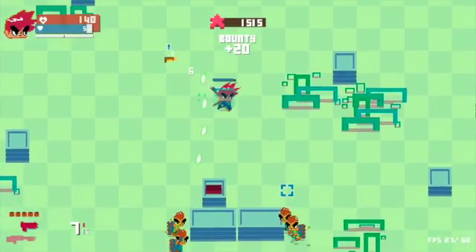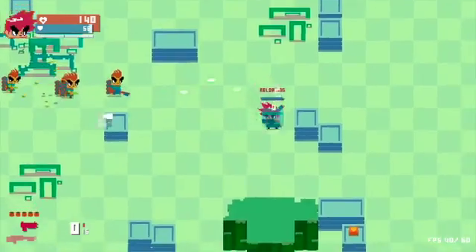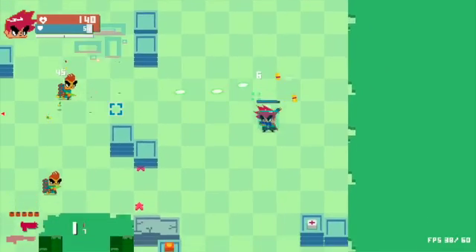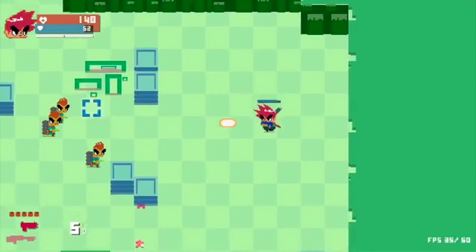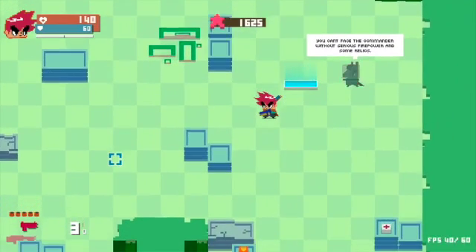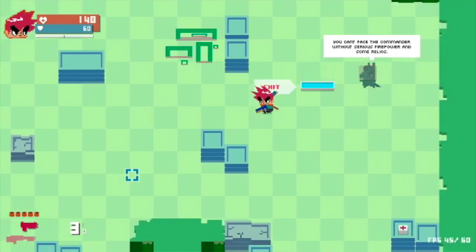That's a crude pistol. I don't want your crude pistols. I'm going to keep my big old pistol. There's a way to aim better — apparently right-click lets you laser sight, which would be helpful if I could left-click and right-click at the same time. But I'm using a trackpad right now, so that's not helpful at all. You can't face the commander without serious firepower and some relics. Give me a relic! I know you have them, you jerk.